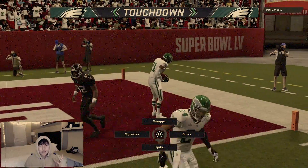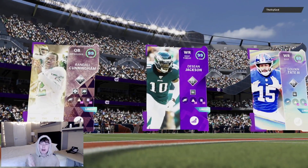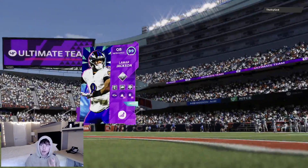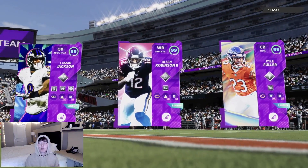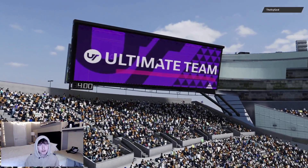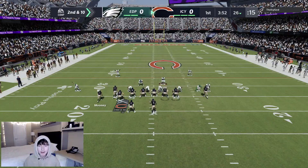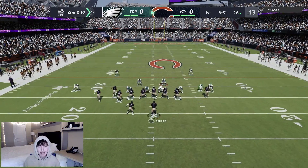This Eagles team right now is balling. Apparently our opponent had to hop into another game — that's a Super Bowl dub. Top three: Randall Cunningham, Deshaun Jackson, and Golden Tate. The opponent's got Lamar, Allen Robinson, and Kyle Fuller — might actually be a Bears-themed team with some fillers. I wouldn't want to use Trubisky's trash either.